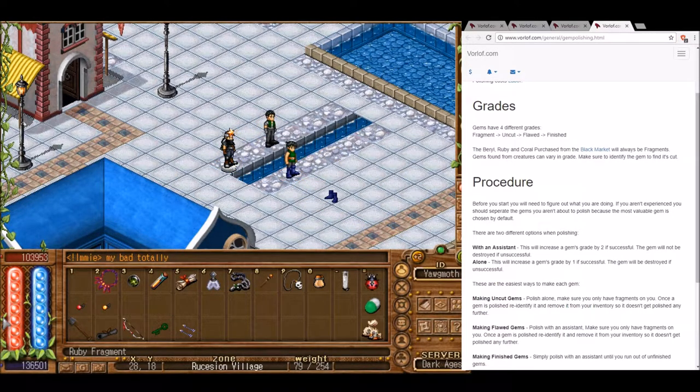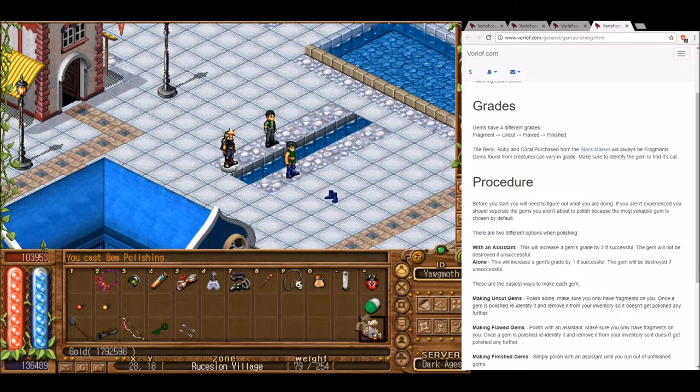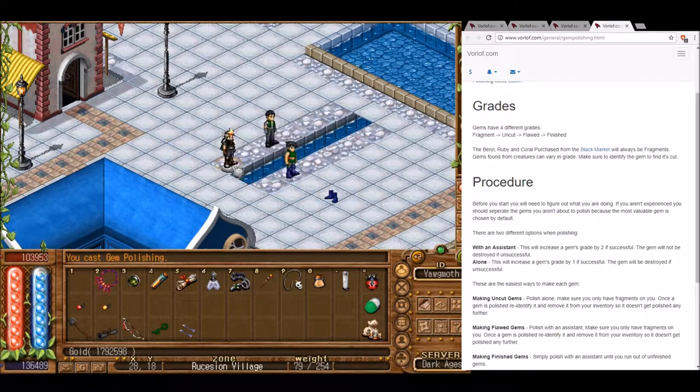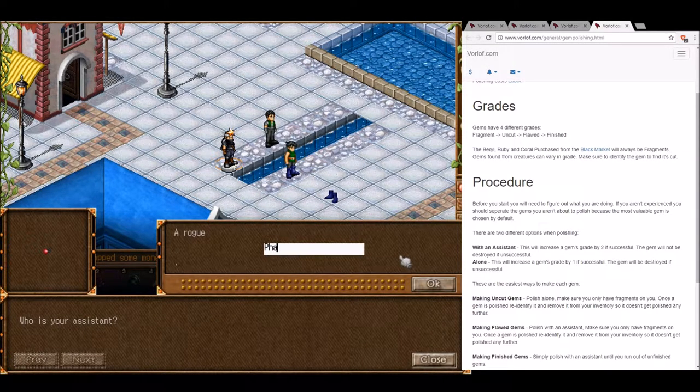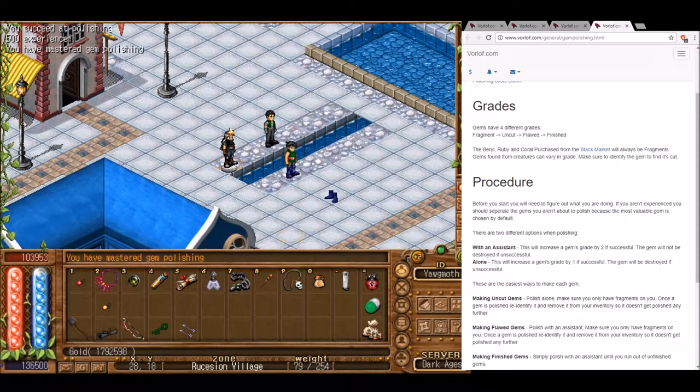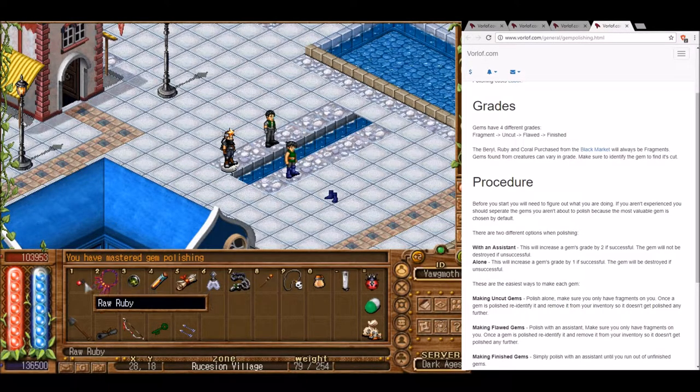Let's practice some gem polishing. We come over here and double-click to cast our gem polishing spell and wait for it to cast — it casts a spell underneath our feet. Then we grab some coin, drag and drop one coin underneath us, and we get a pop-up asking to use an assistant or polish alone. I'll use an assistant this time, type in Phantom Trap's name, and click OK. We've mastered gem polishing, gained 500 experience, and the gem in inventory is now raw.